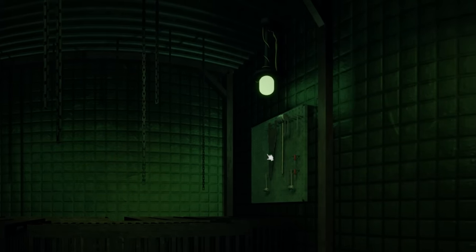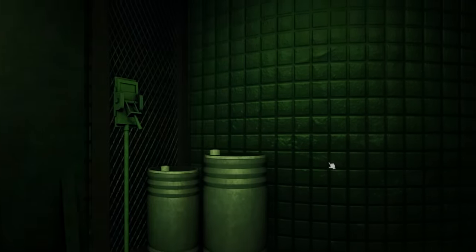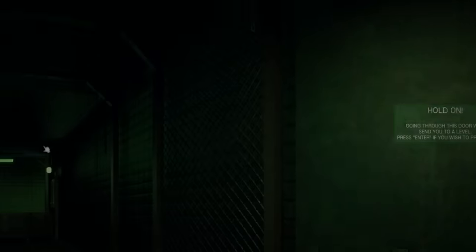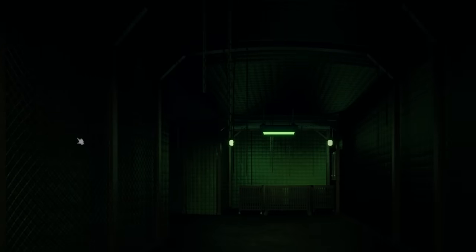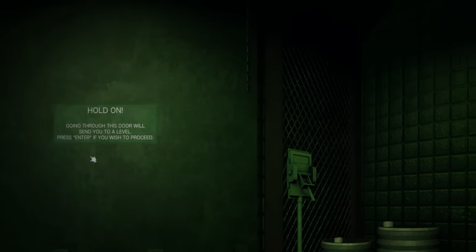A little workbench, some cages - they were keeping something in there. A saw, a hammer, some tools. They were chopping something up and putting it in a cage. We got power! Going through this door will send you to a level, press enter if you wish to proceed. Is there still time to leave? I think that's the only way we can go, so I don't know why it's even asking. Alright, I'm going in.